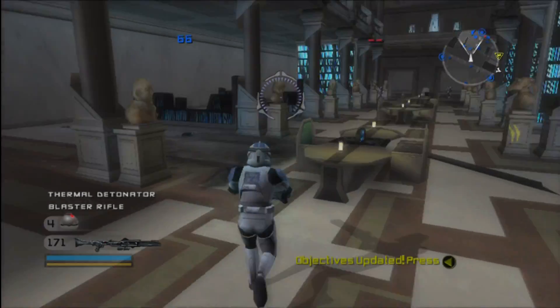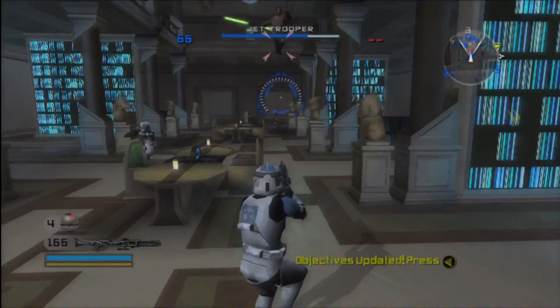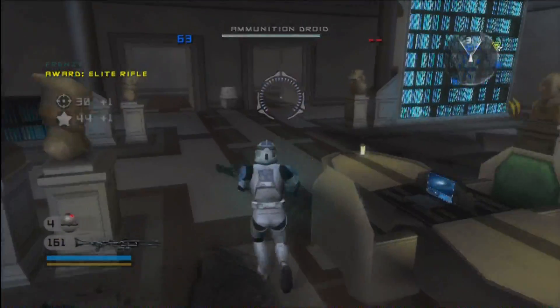Efficient. Your next objectives are a pair of holocrons rumored to contain the sum of Sith and Jedi knowledge. The first one is located in the comm room. Retrieve it and bring it to the veranda.